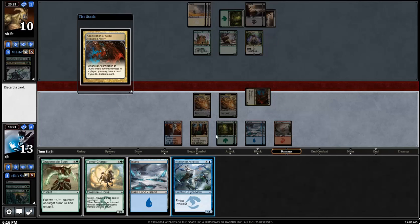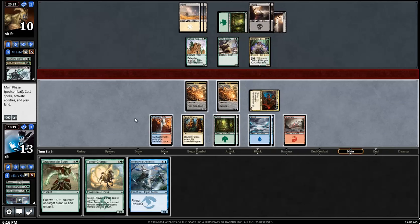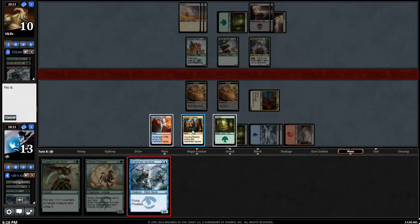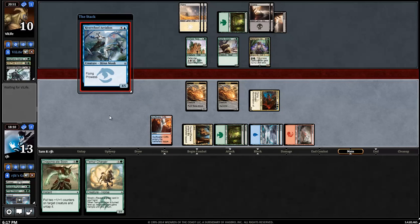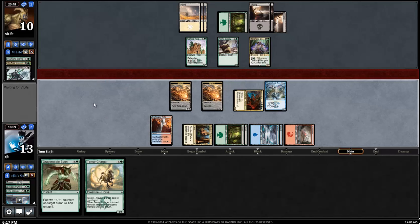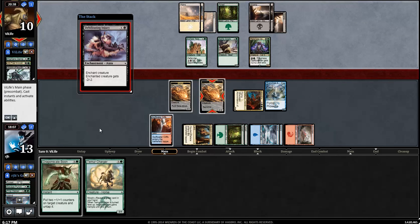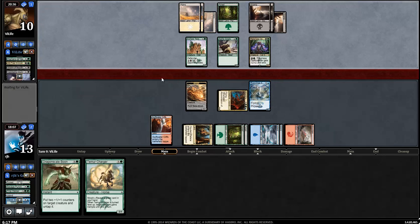Do I want the Temur Charmer or the Air Roof? We'll get rid of the island and play this guy. It's quite a nice blocker. My opponent also missed an activation - not as bad as my missed un-morph, but still a missed activation with the Parapet. Goodbye, my Glacial Stalker. This morph will block the Alpine Grizzly if it comes through.